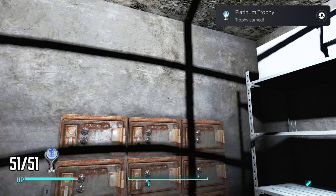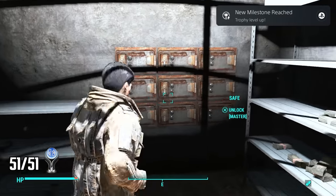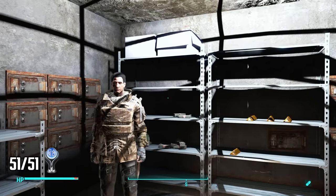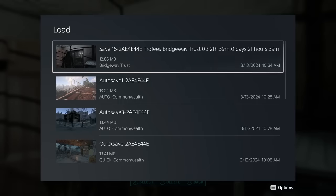There it is — the platinum trophy! Fallout 4, let's go! It took me about 22 hours to platinum Fallout 4, which is mind-blowing — not a speed runner, and I did it in roughly a third of the estimated time. If you enjoyed this video feel free to subscribe and nuke that like button.